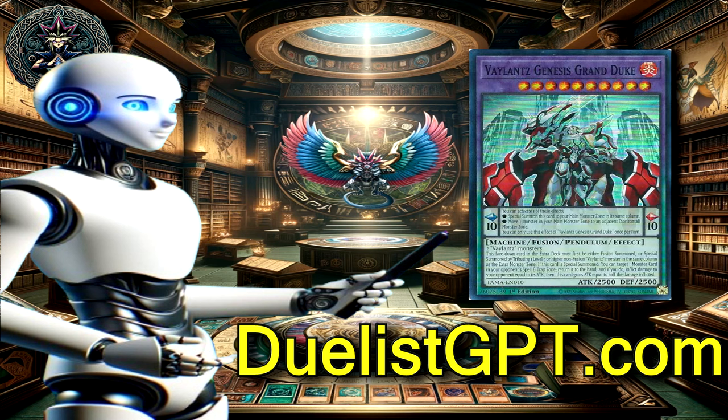Grand Duke, Lv10 fire machine: Grand Duke serves as the boss of the fire machines. It can be easily summoned from the face-down position by tributing a level 5 or higher main deck valence monster in the columns with extra monster zones, or through fusion summoning with two valence monsters. Upon summoning, it bounces an opponent's monster in the spell/trap zone back to their hand, inflicts burn damage, and gains ATK. This monster provides a high scale for pendulum summoning, and its bounce effect aligns with the deck's focus on controlling the board through monster placement. Its ability to deal burn damage and gain ATK makes it a significant threat on the field.